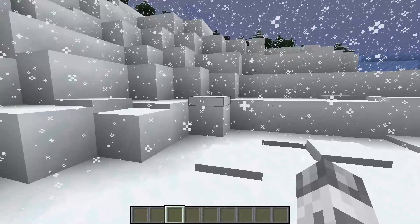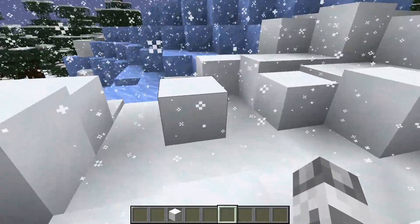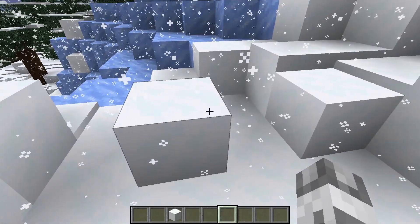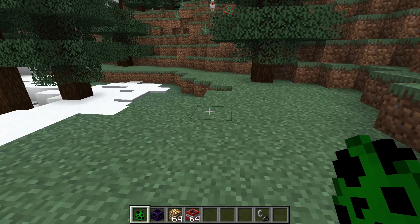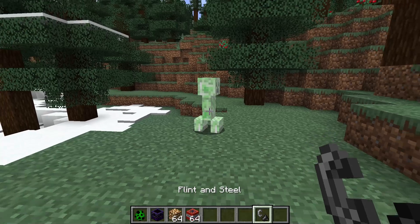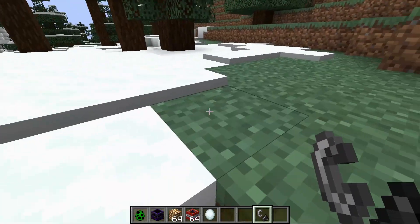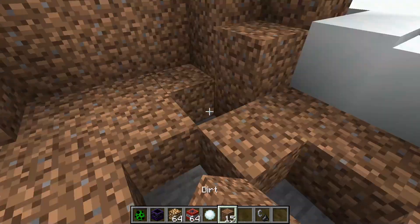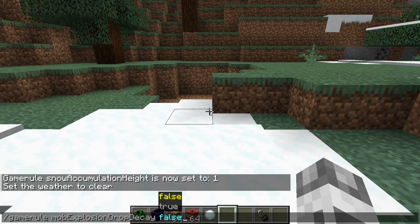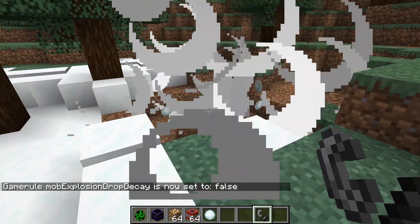So, as time goes forward, snow starts to build up more and more, until we see full blocks of snow. But on top of this full snow block, no more layers of snow will build up. When a creeper blows up and destroys some blocks, a random quantity of these blocks in item form will be there, but they will not be enough to fill up the hole. The game rule mobExplosionDropDecay set to false: when the creeper blows up, we can see much more items are left behind.